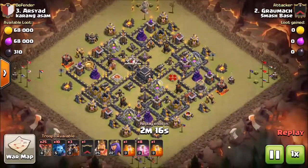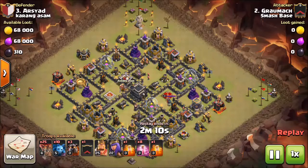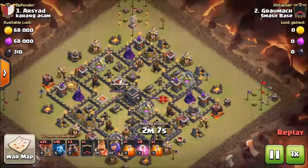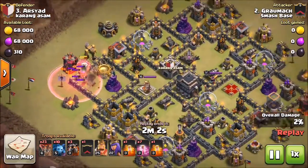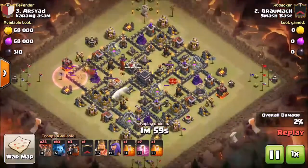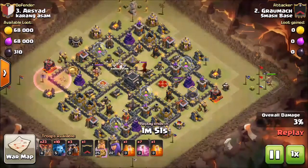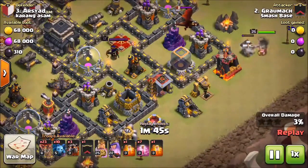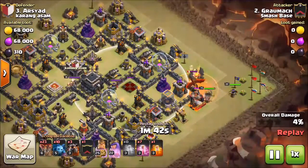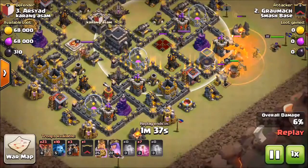Ladies and gentlemen, this is a Lavaloonian again. I told you how much I just love this attack. This base was just spread out the perfect amount to do it. So I send in a couple of loons with the Haste to draw out the CC. CC gets drawn out. Then I draw my King onto the other side, which will hopefully draw that CC all the way over to him. My goal is to try to get this Queen over here too, but this Queen is just really deep in there. So I send my Queen to help take out the Dragon while my King is tanking for it.